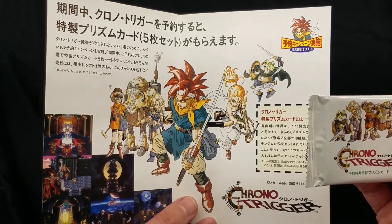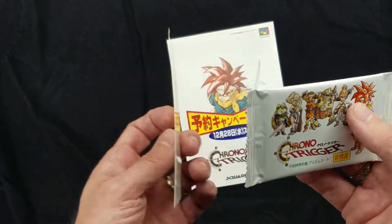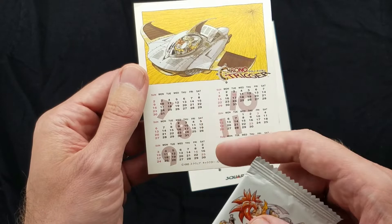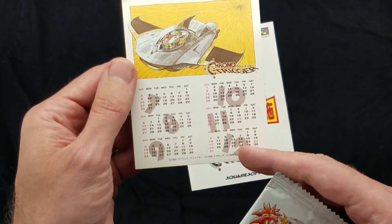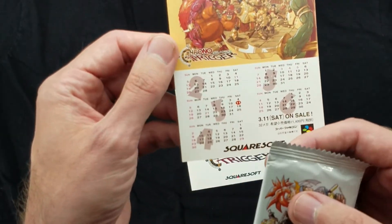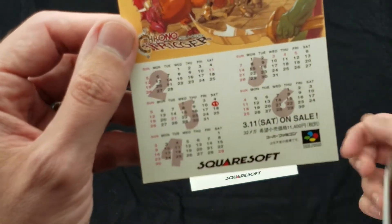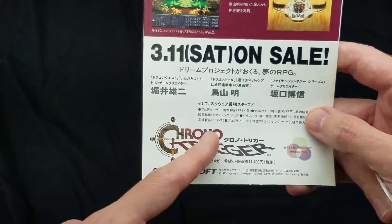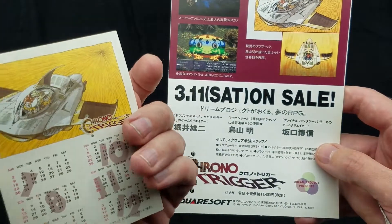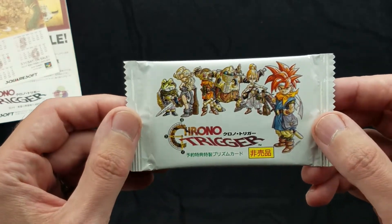So you would go and pre-order, get your pack of cards, and you'd also get this cool calendar — kind of like a countdown calendar. It starts in the summer of '94 and goes on up through the end of the year. For some reason they skip January, but they go to February and March, and you can see they highlighted the 11th there because that's when the game comes out. That's a neat little collectible item that was given out as well.